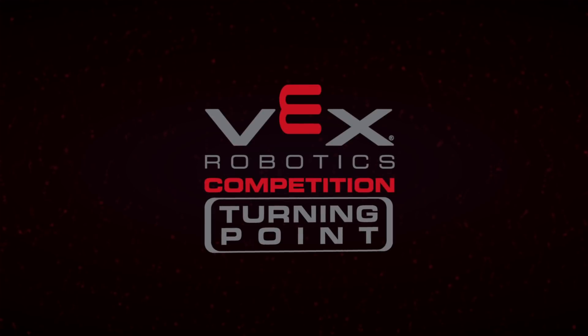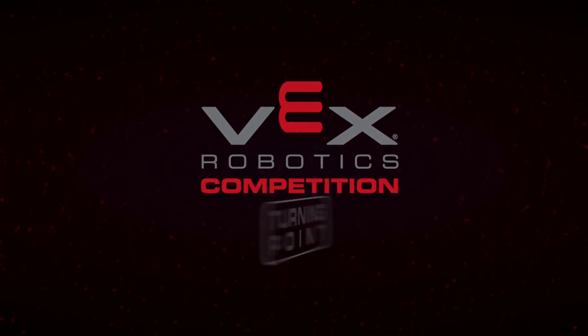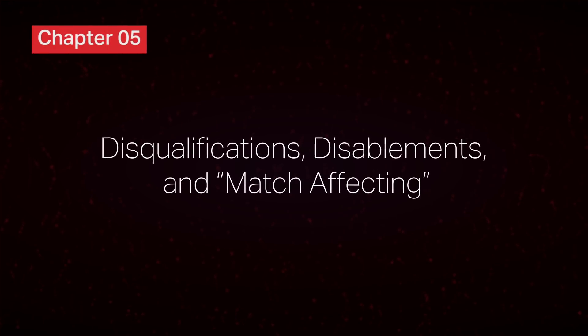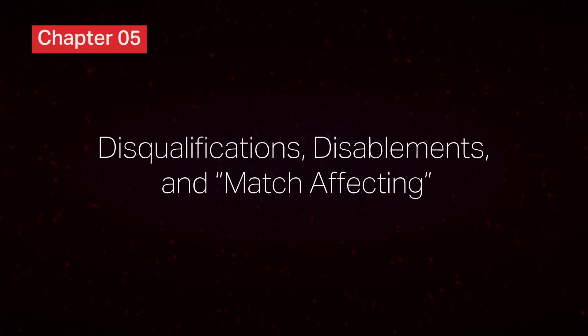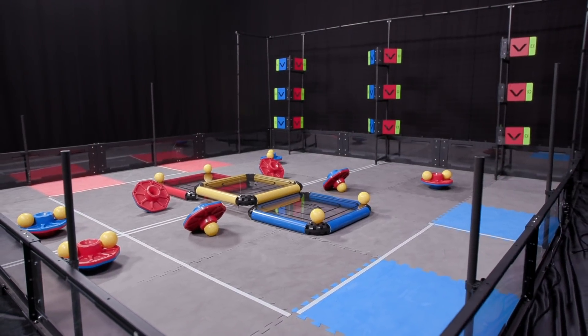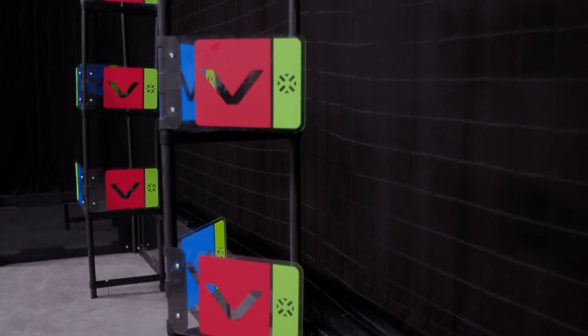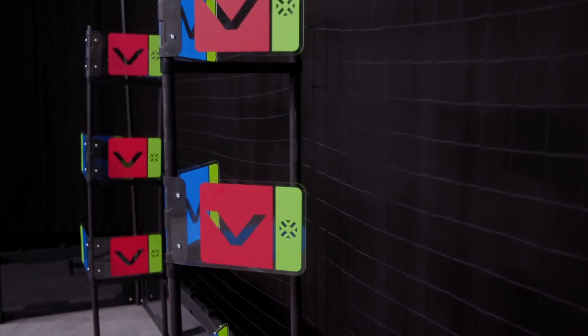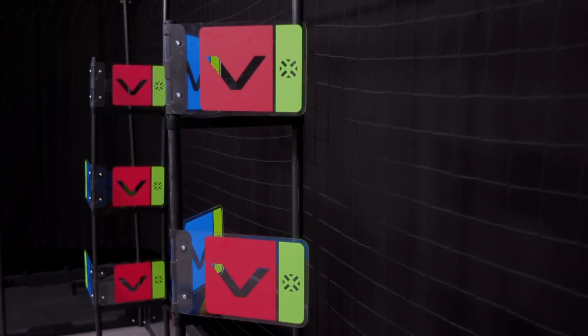Welcome to the VEX Robotics Competition Referee Training Videos, designed for both referees and teams. This is Chapter 5: Disqualifications, Disablements, and Match Affecting. Throughout the VEX Robotics Competition Manual, there are a series of rules that call for disqualifications or disablements. This video will talk about how to properly handle and enforce these situations.